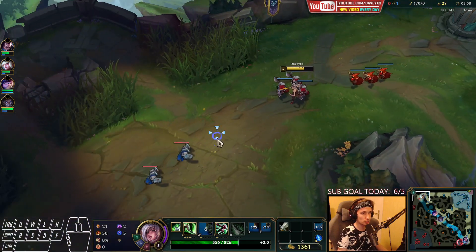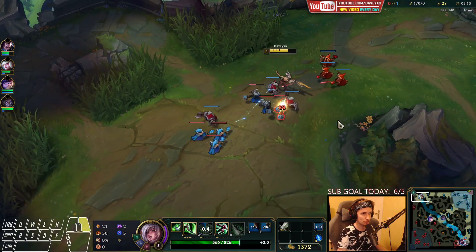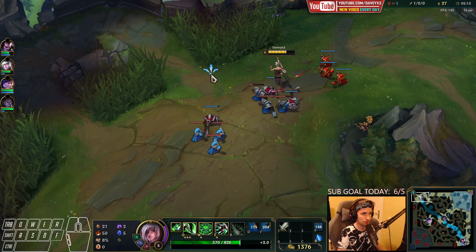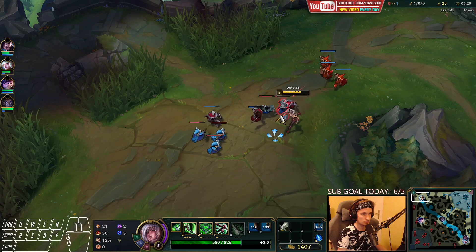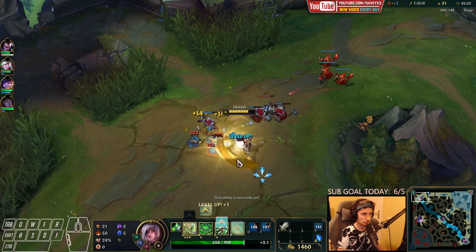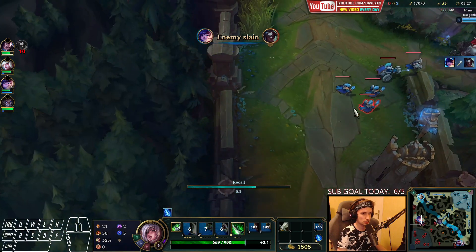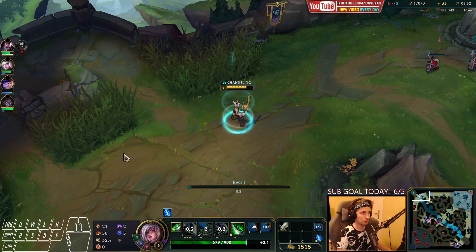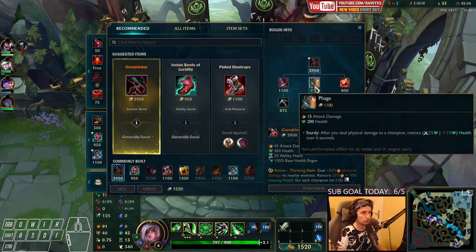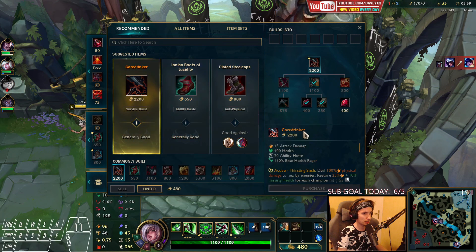Time to push the next wave — we're about to reach level 6. If Kayle comes in right now, we can maybe cheese her at level 6. She just bought her next item, so we're going to back off. The first item we will buy is definitely going to be Phage. Along with this, we will buy Boots, and I'll definitely get another Ruby Crystal with another Potion.